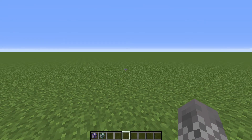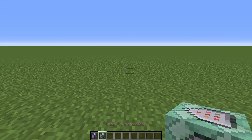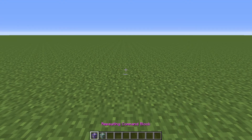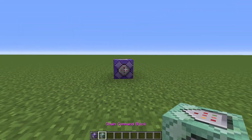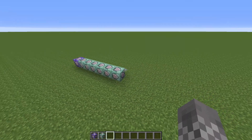Starting off with our TNT bow, you're going to need a repeating command block and a chain command block, both of which you can get with slash give. Start off by putting down the repeating command block, and then six of the chain command blocks, like so.